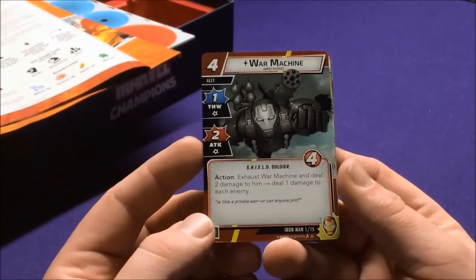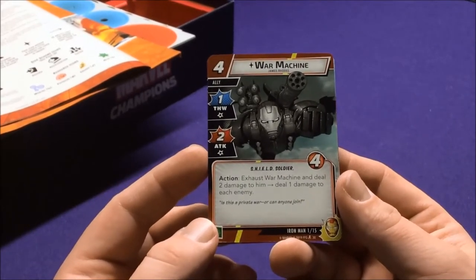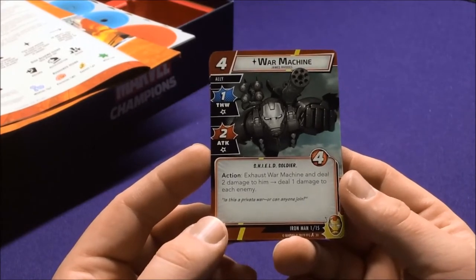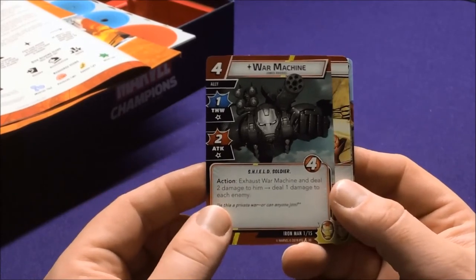His other cards include War Machine — James Rhodes. Shield Trooper, Shield and Soldier. The action reads: exhaust War Machine to deal two damage to the villain and one damage to each enemy. That's some good attacking right there. It's two damage though, so it's half his health.